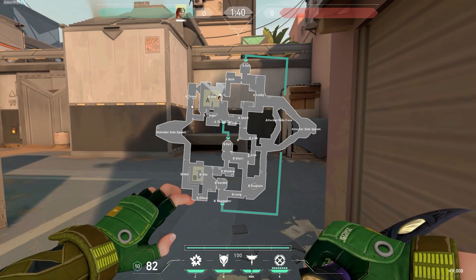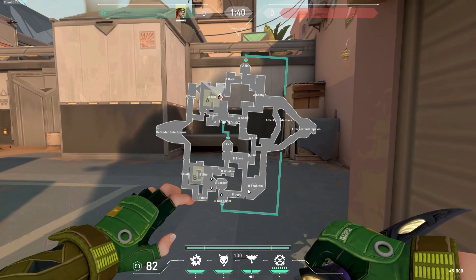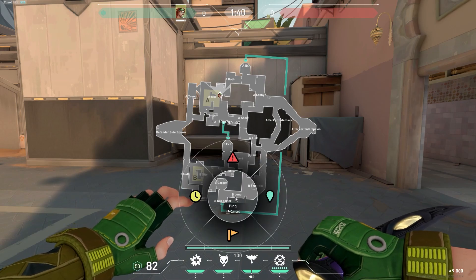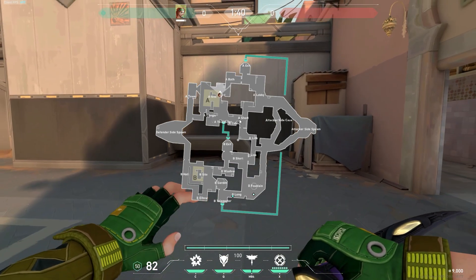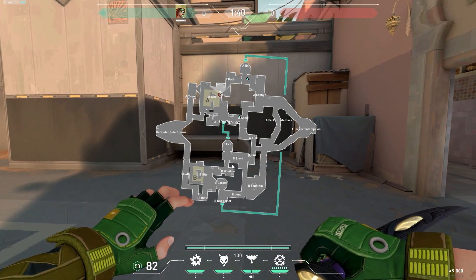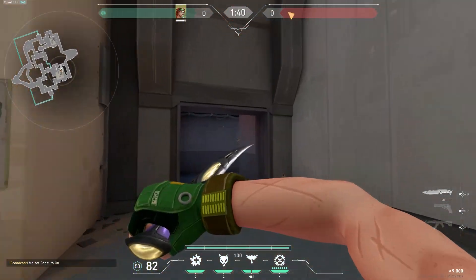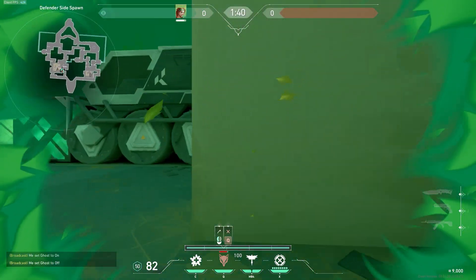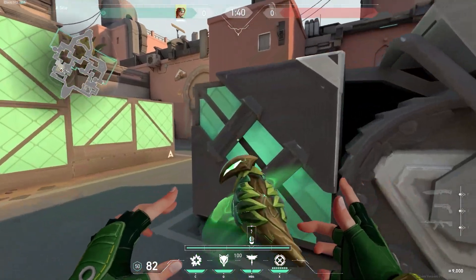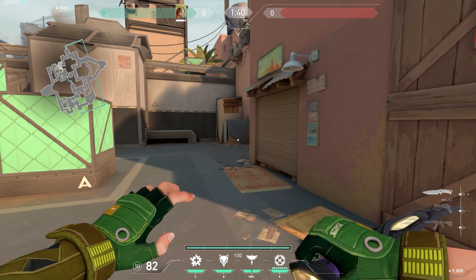On defense, you want to be proactive, rotating around a bit, leaning heavier towards B because she's so strong on long. The information you can get there is invaluable and no one else on your team can get it. You can also swap and play A — get aggressive on short or showers. If you're playing B and retaking A, make sure you're using your dog to check lamps. Just practice your pop flashes and that's really it for Sky on defense.